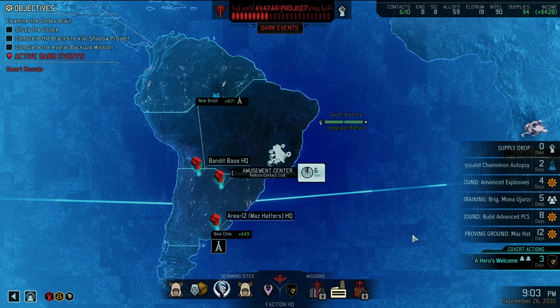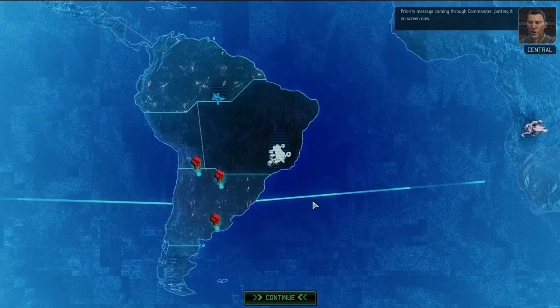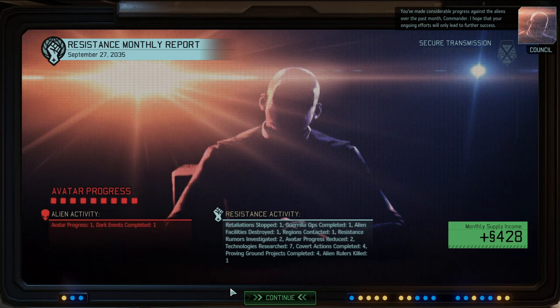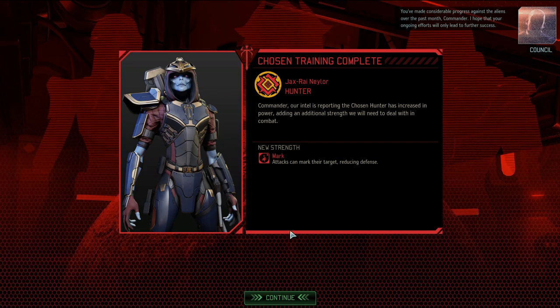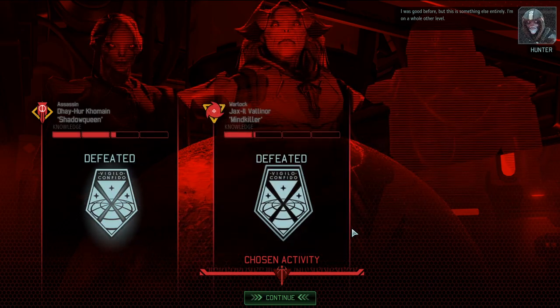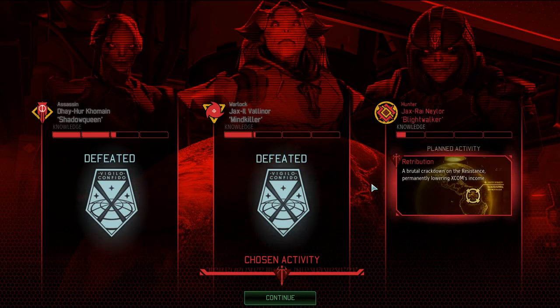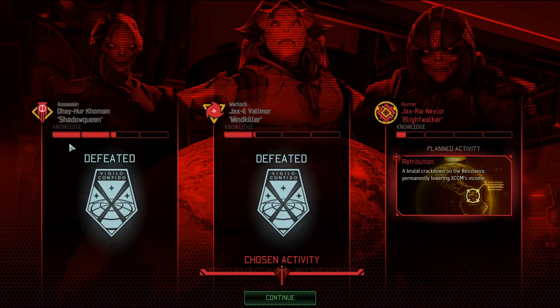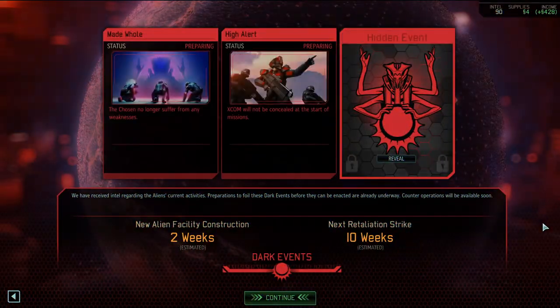Now I want to see what that Chrysalid Chameleon autopsy gets us. Message coming through, commander - putting it on screen. Considerable progress against the aliens over the past month, commander. The Hunter can mark targets - not that big a deal. Blightwalker - you got like the worst of the names. Mind Killer was a great name - he's dead though. Shadow Queen: phenomenal. Blightwalker: kind of lame.